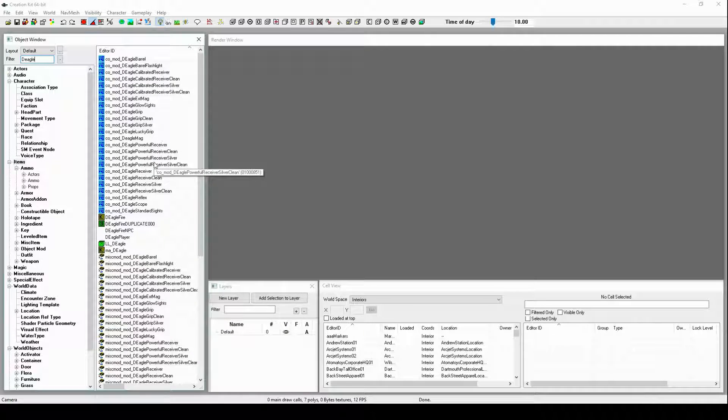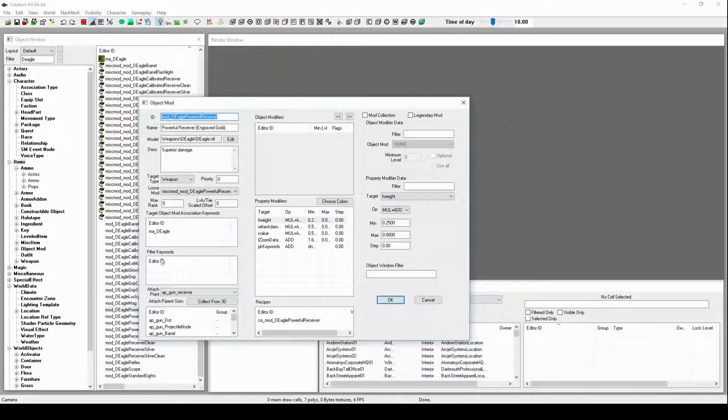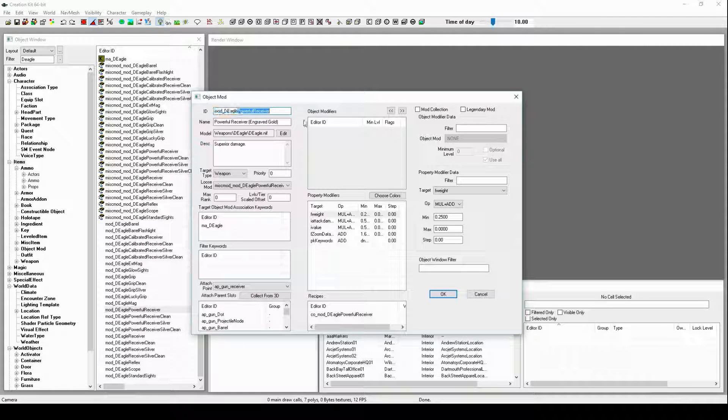Now we have to decide which attachment we want to either buff or nerf. In this case I'm just going to be doing the powerful receiver. The main part we're going to be focusing on is the mult add - this is basically going to take whatever value it already has, multiply it, and add it by this much. So say the weapon had 10 damage, it would multiply it by 0.5 and then add whatever number it gets.